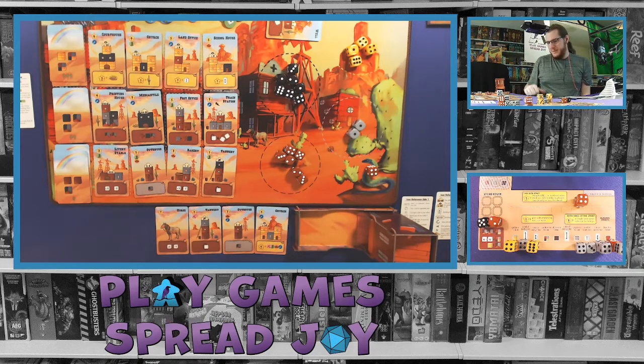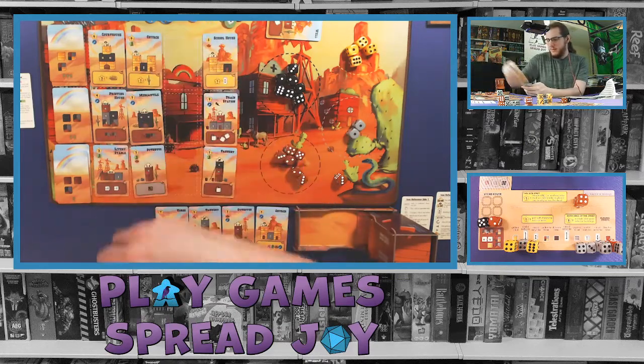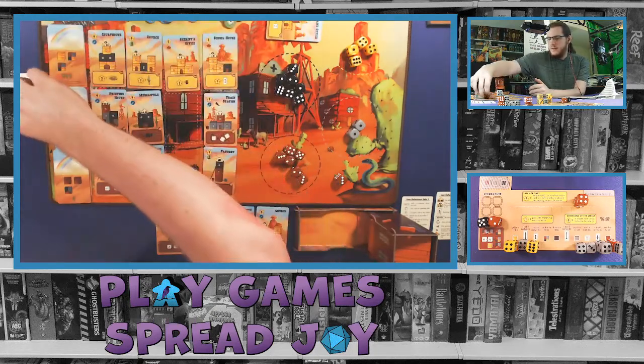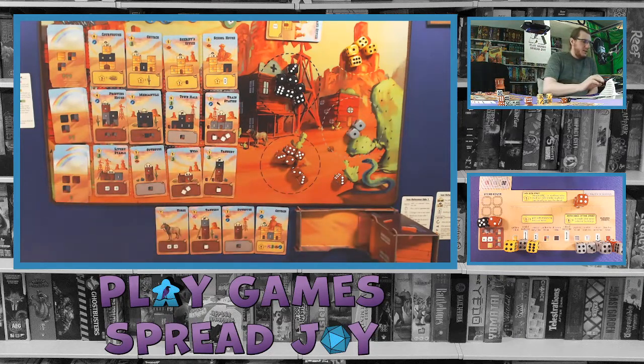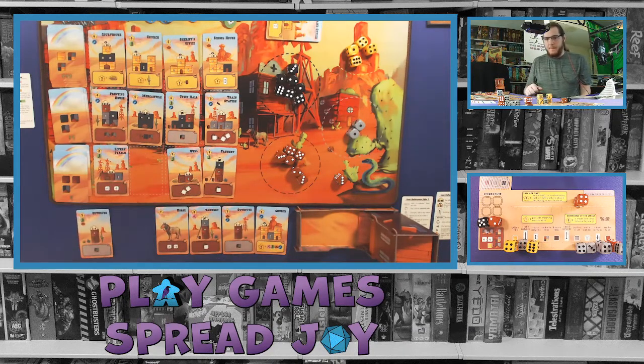The outhouse has a boot and a hat, so that's my immediate thought for getting the symbols I need. Rolling the surveyor die first - column three, those cards come out. Moving on to the next round - the outhouse is pretty straightforward, it'll help me score the church more, and I can potentially build it across the street, giving me multiple options.